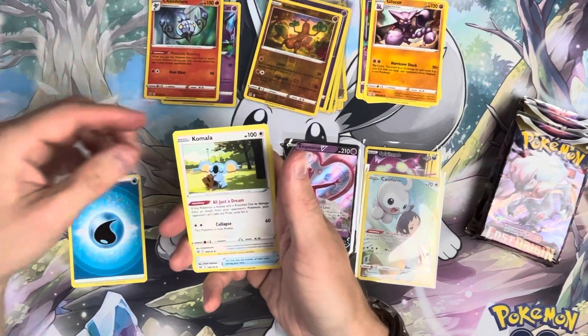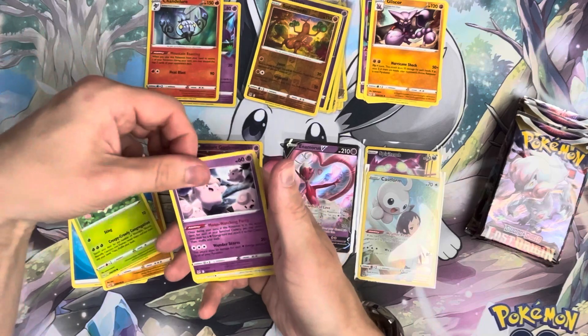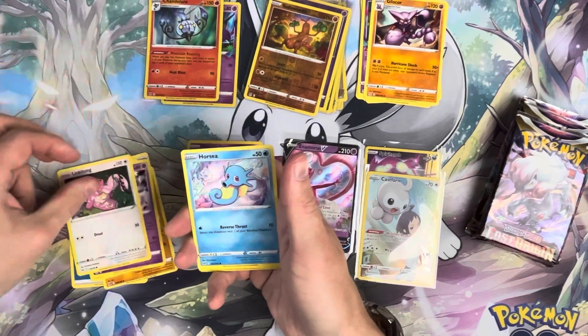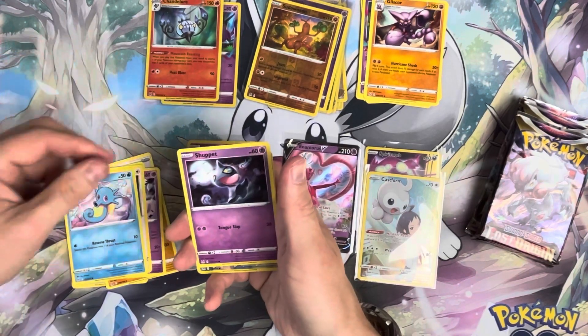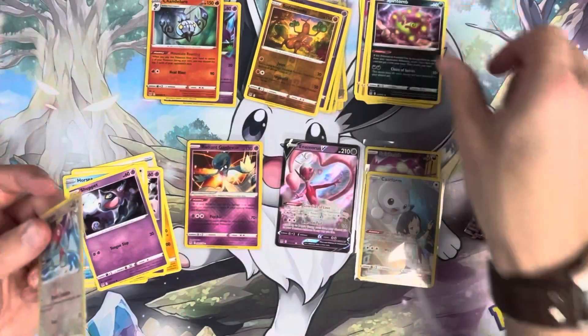Pack eleven — got Water Energy, Kamala, Toolbox, Hariyama, Wormpool, Clefairy, Lickitung, Horsea, Juppert, Porygon, Spiritomb.